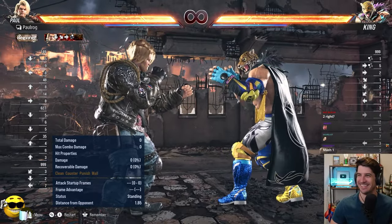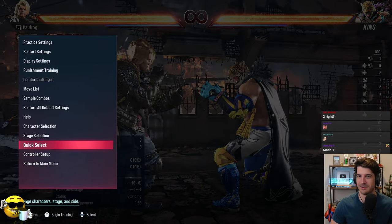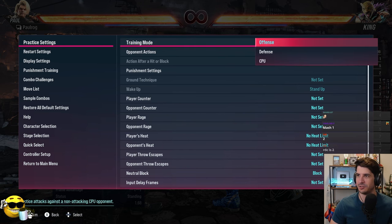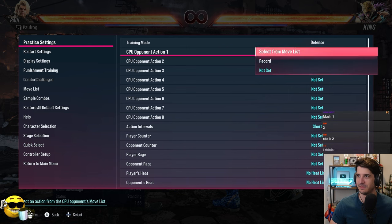What we'll have to do is I'll give up control. Hit start real quick for me. Go to practice settings, and you're going to set it to defense from training mode at the top there. Defense. CPU opponent action one. Go ahead, select from the move list.